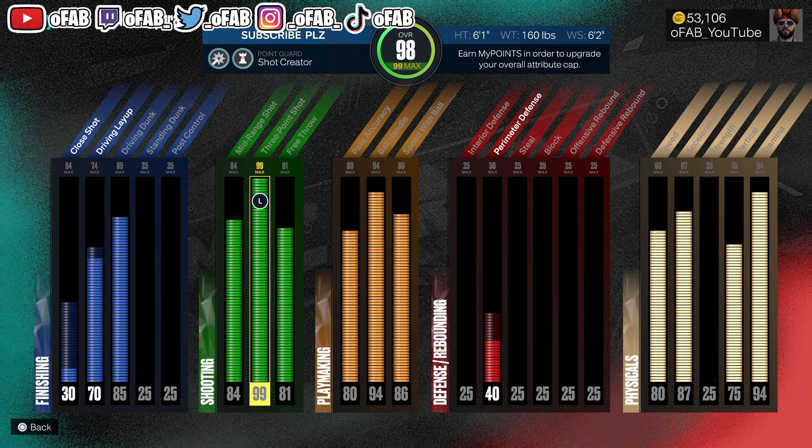As you guys can see, my acceleration keeps getting higher and I drop my speed with each build I make - that's a little pattern to peep. I'm dropping my speed and increasing my acceleration each time, and increasing my stamina. Speed with ball doesn't really matter. Put acceleration higher - and honestly, you guys don't need a 99 three-point. I think 99 three is overkill, but this is one of my favorite builds.